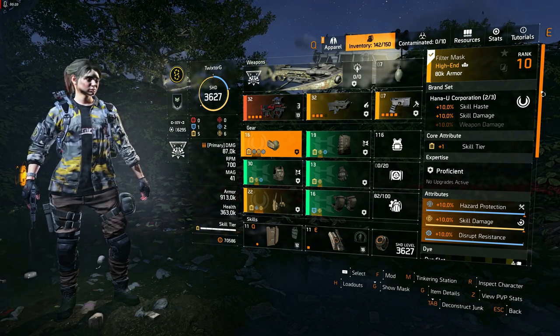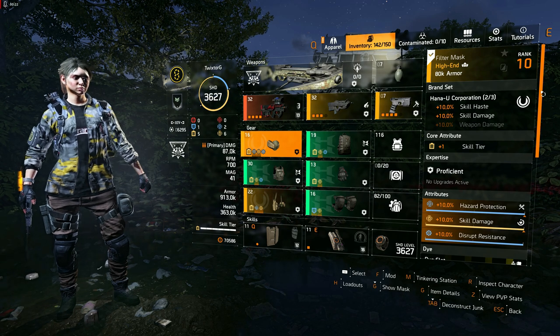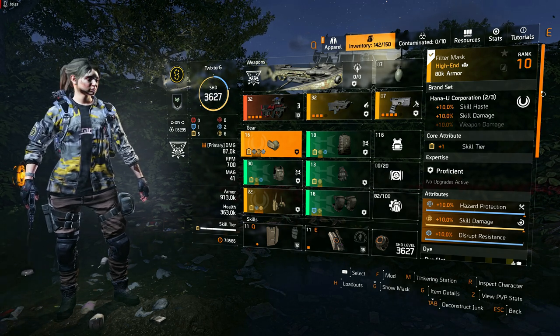The mask features a core attribute of one skill tier, and we've added secondary attributes of 10% hazard protection and 10% skill damage.